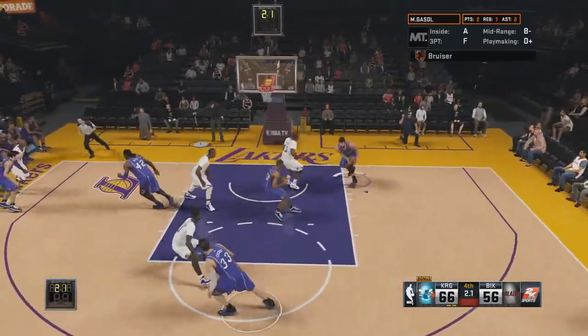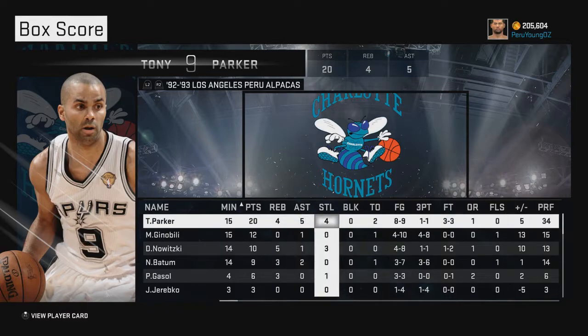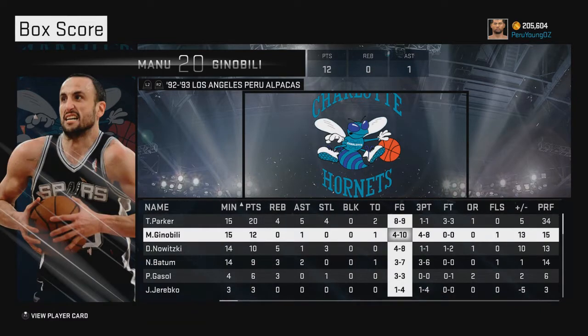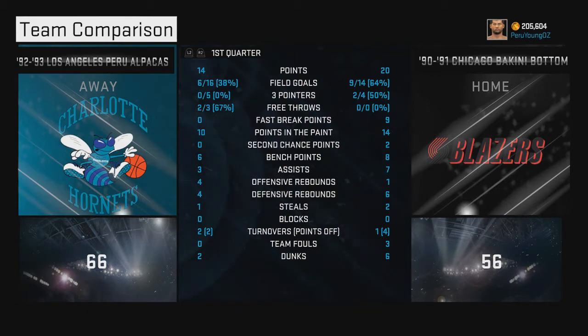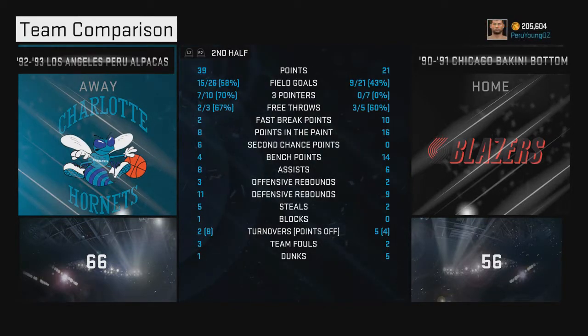The final score is 66 to 56 with this international lineup. It was fun using players from different countries around the world. I did really well with Tony Parker — shot eight of nine, missed one free throw, and had four steals. I kind of struggled with the other players because I didn't know their shot releases as well. That's it for this video — international lineup for NBA 2K15 MyTeam, Road to Playoffs online. Leave a comment below, hit that subscribe button, and I'll see you guys soon!